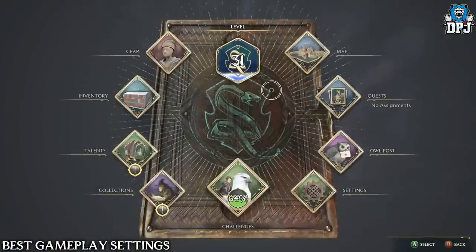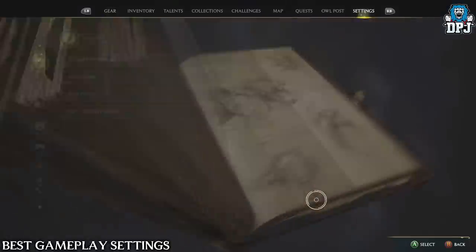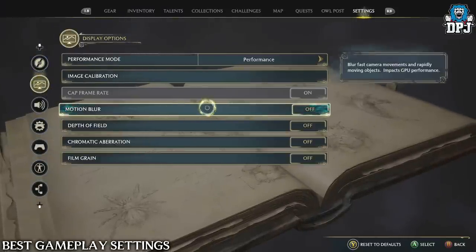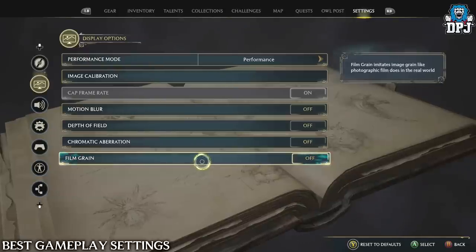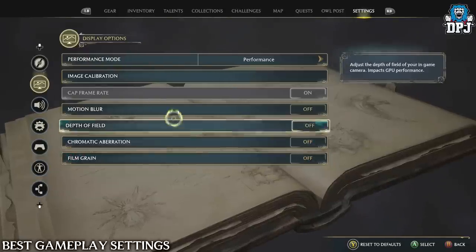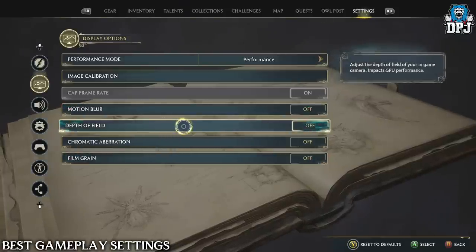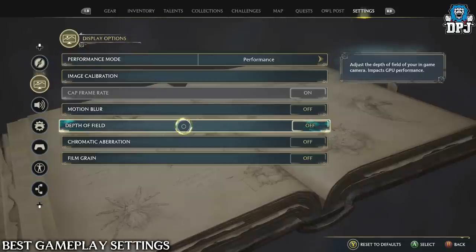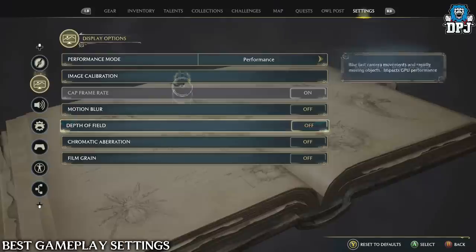For settings to improve your experience, especially on console: go to Display Settings and turn off motion blur, depth of field, chromatic aberration, and film grain. These will make the game look much better. Turning off depth of field in particular can solve many performance issues the game currently has. For performance mode, choose between Fidelity and Performance — personally I recommend Performance for 60 frames, though 30 frames with higher resolution is an option. Try both and see what suits you.